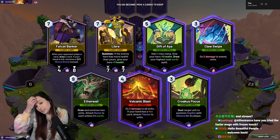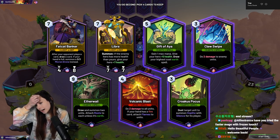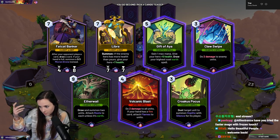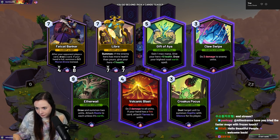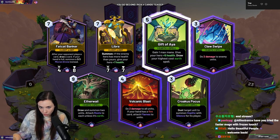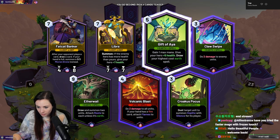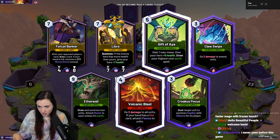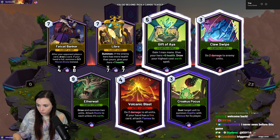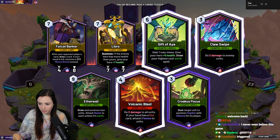So for Hearthstone players watching, this deck kind of is like a ramp druid — you've got a nourish card that gives you like two empty mana crystals, and then you wind up playing big chunky minions. Aether Whale summons two units from your deck, and you're usually just playing big units. It's also got some AoE. If you've never seen this game before, I encourage you to watch it for a minute and see how you feel.